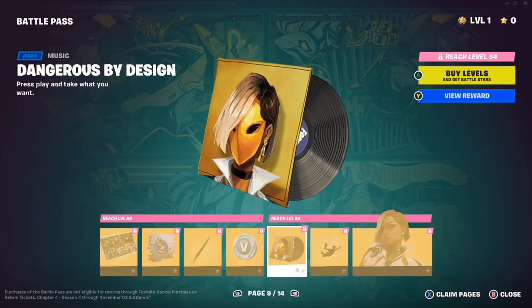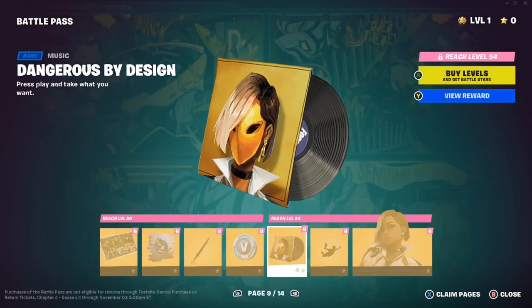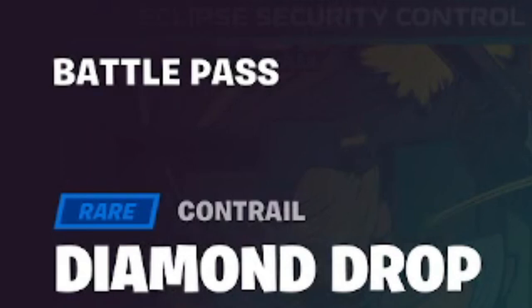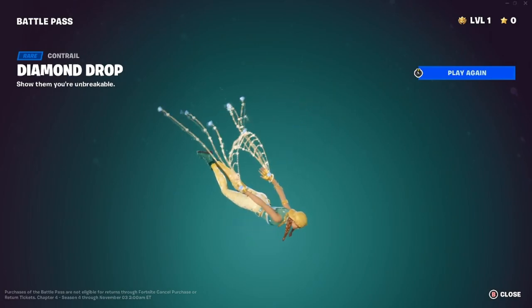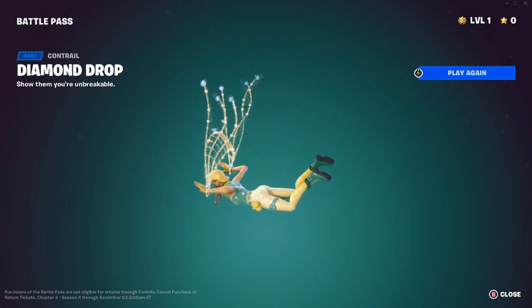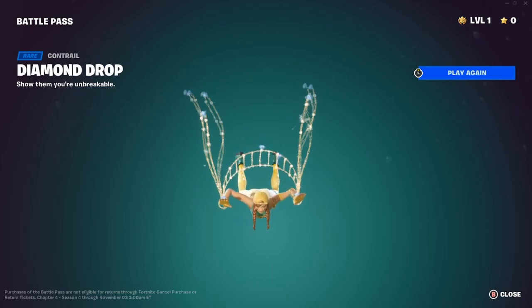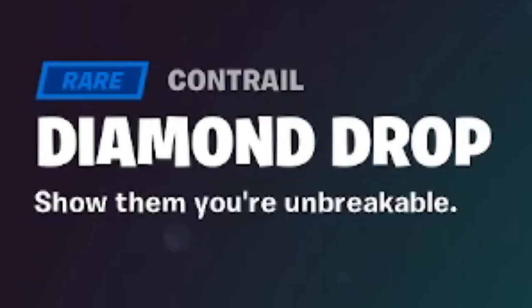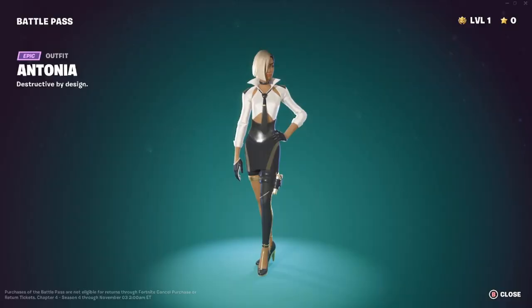We have the Dangerous by Design music pack — 'Press play and take what you want.' The beat goes hard, I give it a 10. We also have the Diamond Drop contrail, which might be one of my favorite contrails — it works well with a charming aura style combo.